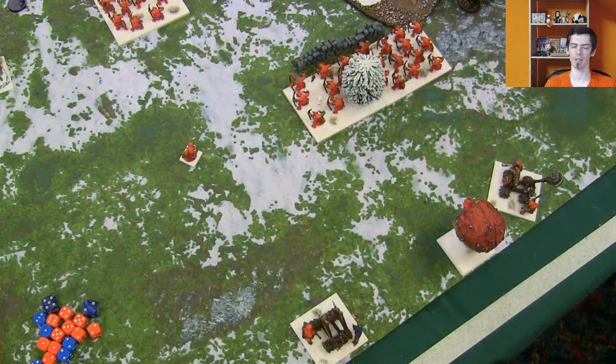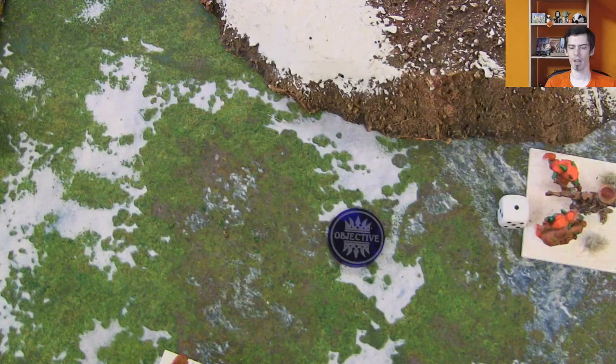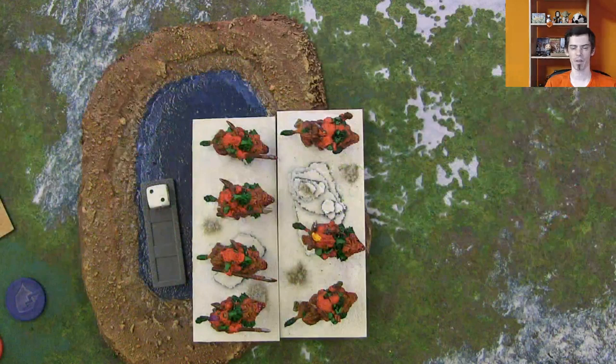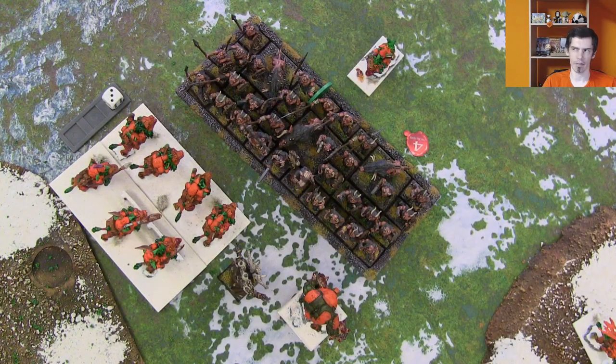Turn five for the Goblins: the Spitter Regiment moves forward to grab a token ASAP rather than shooting. Rock Lobbers, Spitters, and the Lightning Bolt wizard kill the Guardian Brute Chieftain and the nearby enemy hero. The Sniffs in cover finally kill the repeatedly-wavered chariot. The enemy is down to just one unit remaining, which I then charge with multiple units.